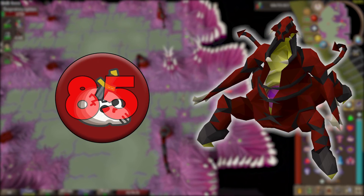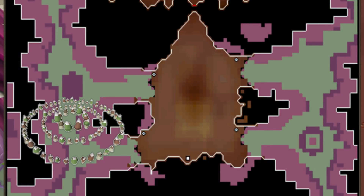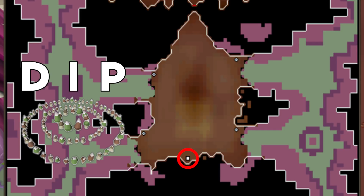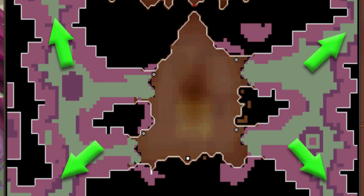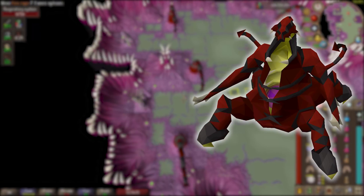What you'll want to do is use a fairy ring with the code DIP, which will teleport you to the other realm of the Abyssal Nexus. Once you arrive at the Abyssal Nexus there are four possible ways you can go, but they all lead to an Abyssal Sire, so it doesn't matter which one you pick.